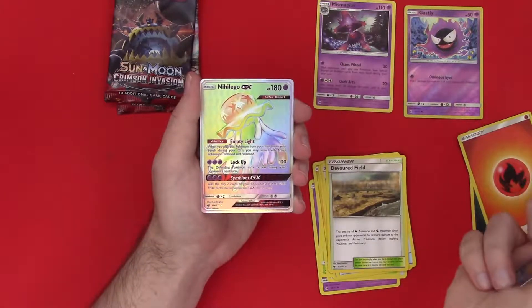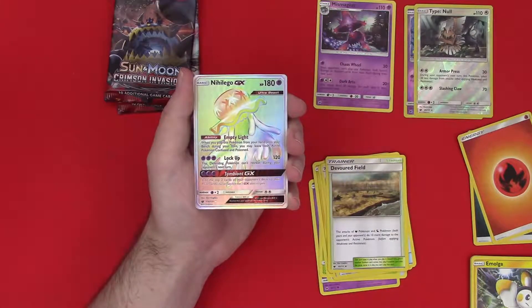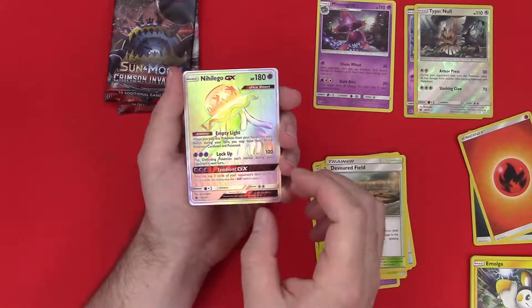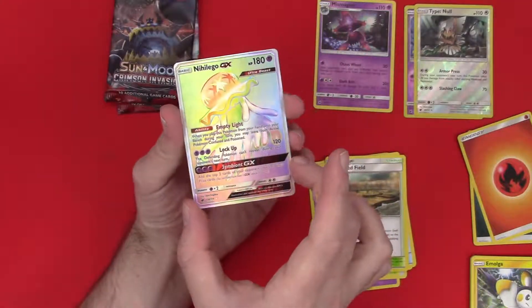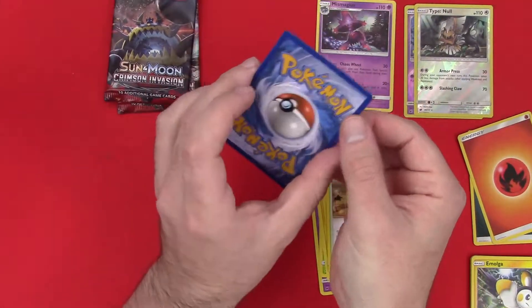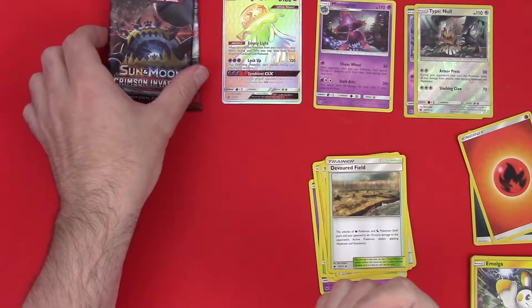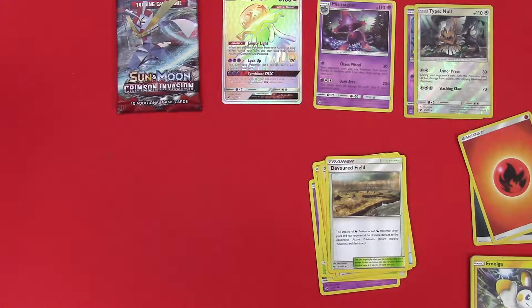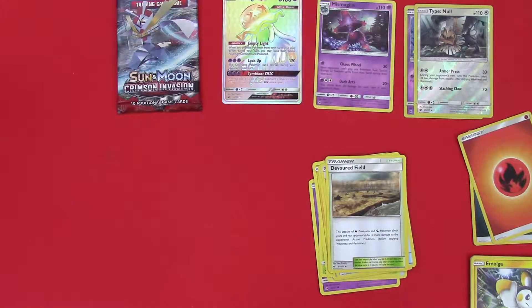Oh more Devoured Field. Ooh, reverse Type Null! My streak is back. The last box I did — the Celestial Storm elite trainer — had zero, so this is a welcome change. Oh yeah, we got ourselves the ultra secret rare, I think that's what those are called. Rainbow GX — oh, that just kind of made my day! Oh my gosh.